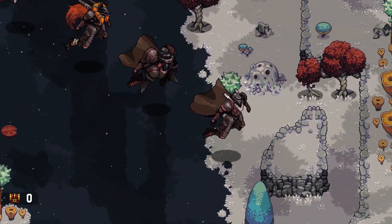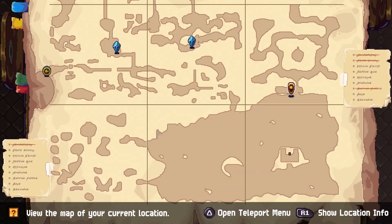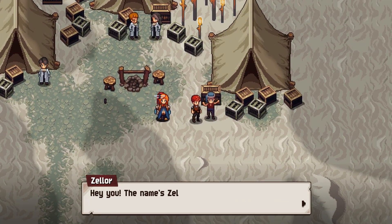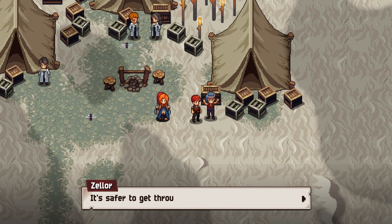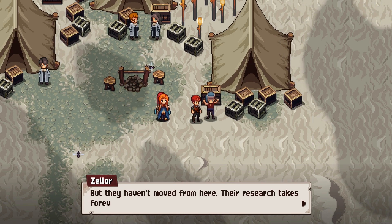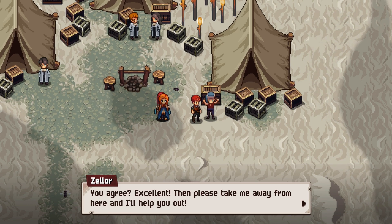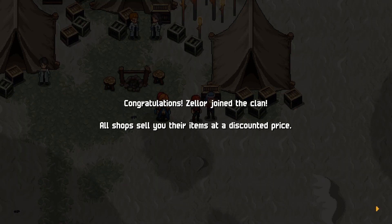Recruiting him will bring our clan rank to four and unlock a new area. We find Zellor — he's a trader who joined a group to get through Perpetua safely, but they haven't moved because of their research. He offers his services since we're a clan, saying he's good at bargaining. We agree, and he allows us to buy items at a discount — all shops are now cheaper.